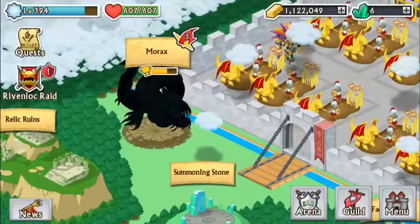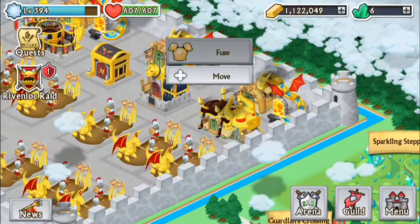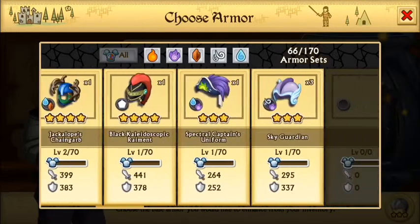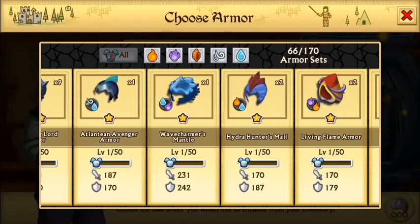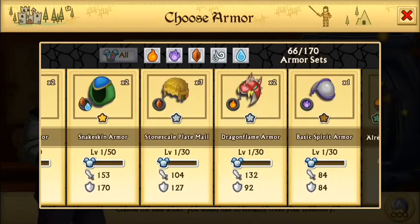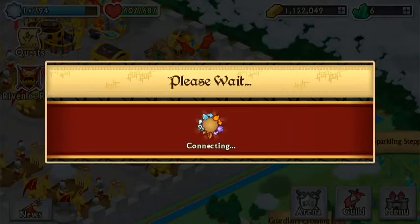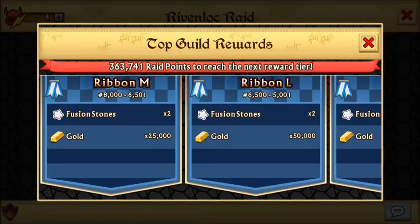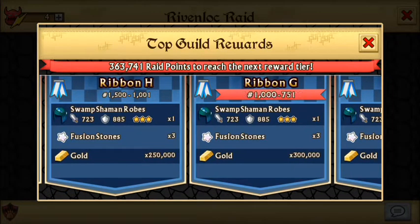That's about it for the chest opening. I have just about maxed my cryptic war gear — I'm getting there, it's not fully maxed but it's getting there. Now I'll show you how we're doing in the guild raid — we're 800 points in second place, which is disappointing, but we could be doing worse.